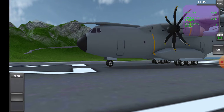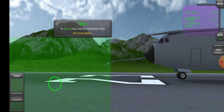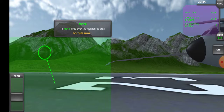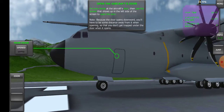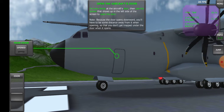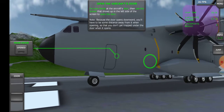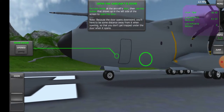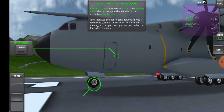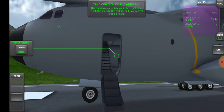Climb into the cockpit and take control of it. By rotating I can drag myself. I have to open the aircraft door and aim the reticle at the aircraft door, then use the button that shows up on the right side of the screen to open the door, because the door opens downward so I have to keep some distance while opening it.